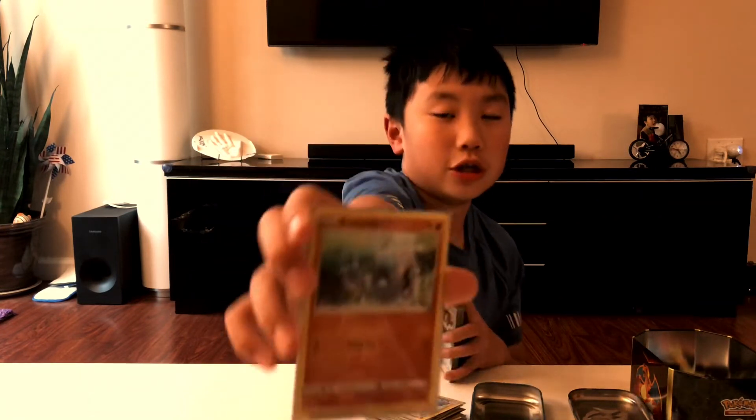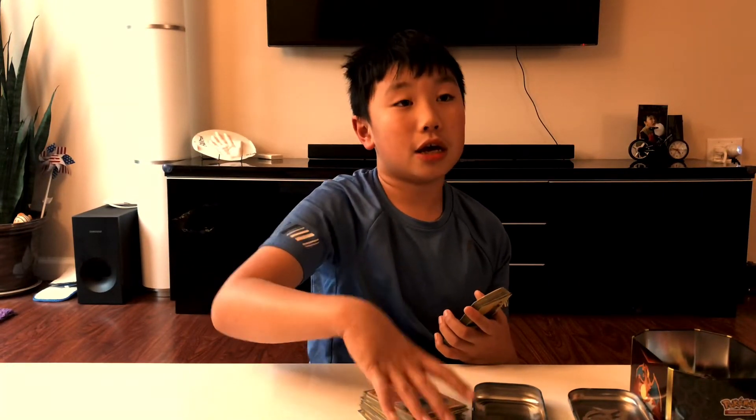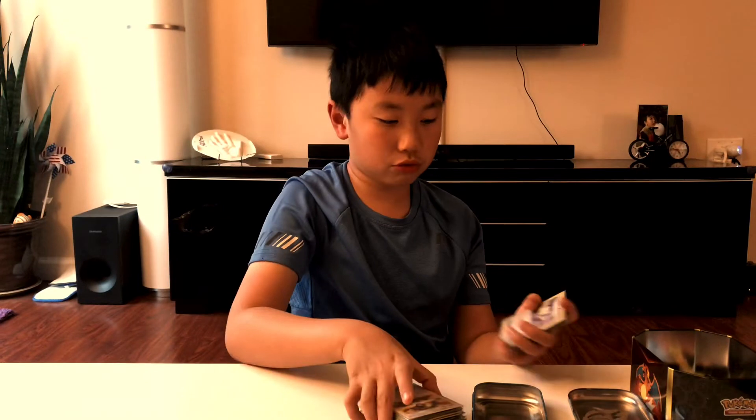Barboach - Barboach evolves into Whiscash, which is really helpful. It does 140 damage and has 130 health. Ultra Ball - you have to discard two cards to get any card.